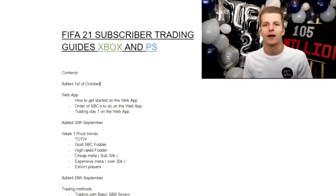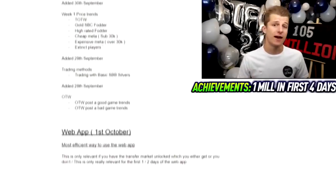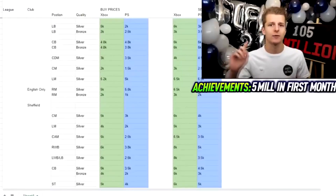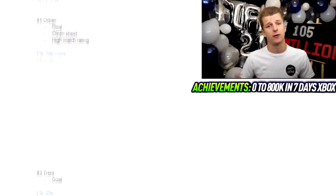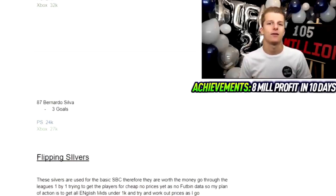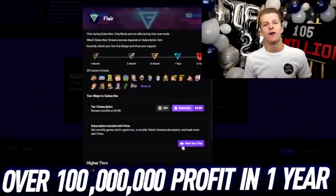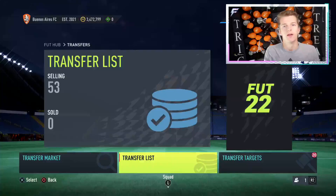Just before the video starts, a quick ad for a trading service over on Twitch. I do trading guides for both Xbox and PlayStation for all budgets — from silver trading to icon trading, shadow trading, and special card trading. I also do investments for weekend league, pre-team week, and event investing, and you can DM me one-on-one with questions. All this for £4.99 a month, or free if you have Amazon Prime.